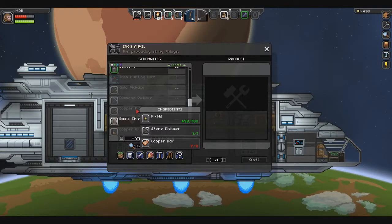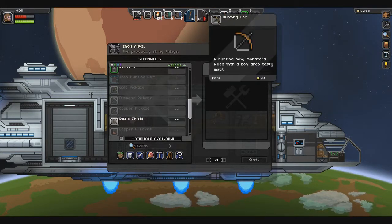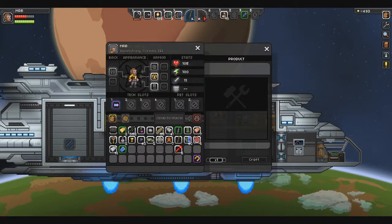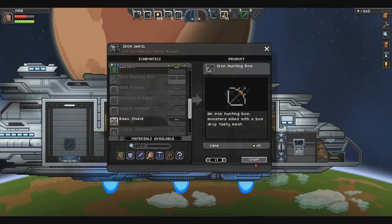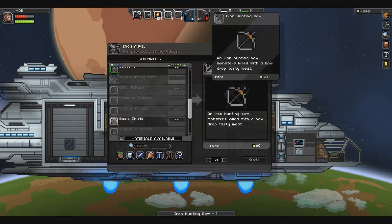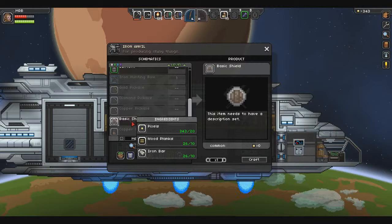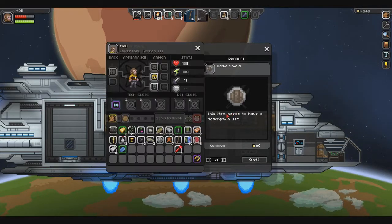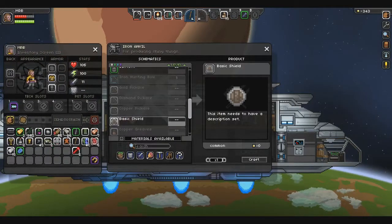Copper pick — we need one more copper bar. Iron hunting bow — we have everything but the bow, which we have a bow. So let's go ahead and upgrade to the iron hunting bow because it does more damage. And what I really want to do is a sword and shield type deal — we have a shield.